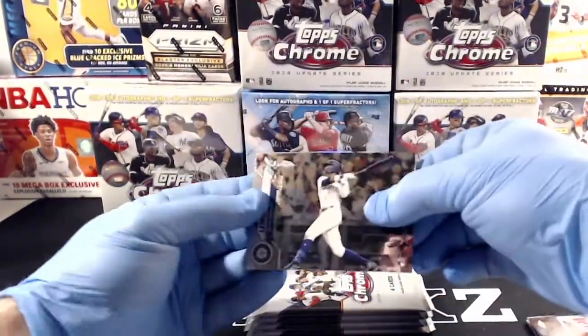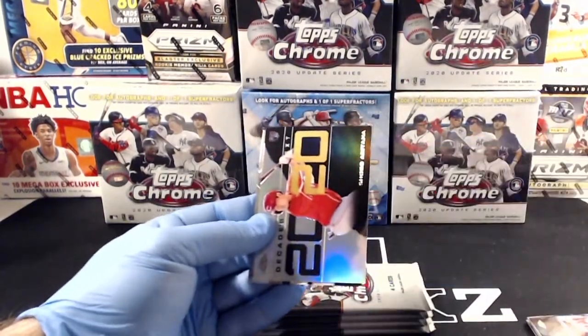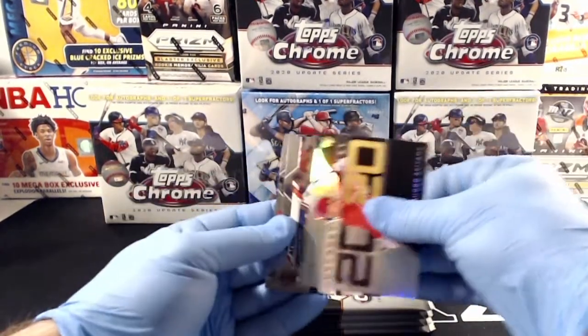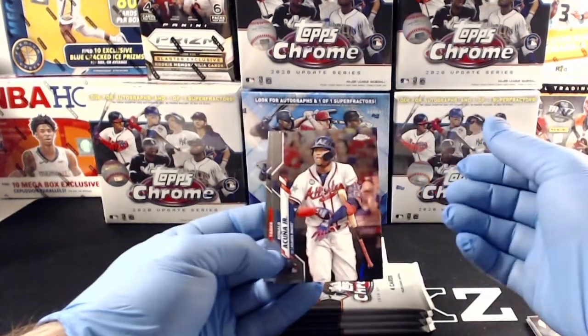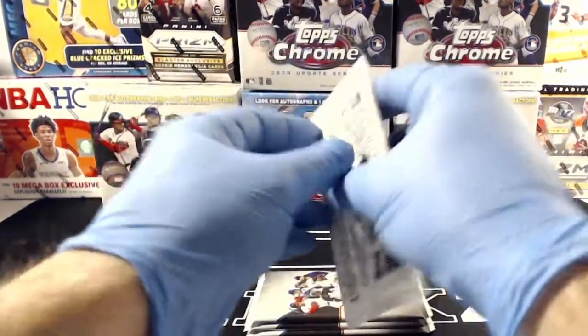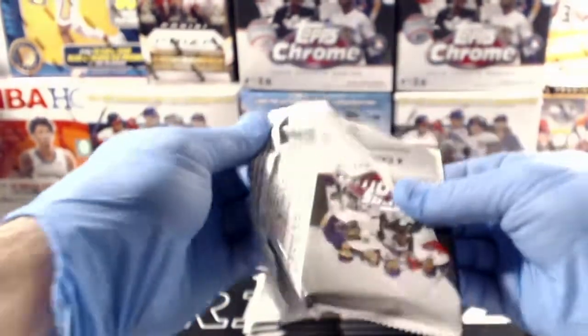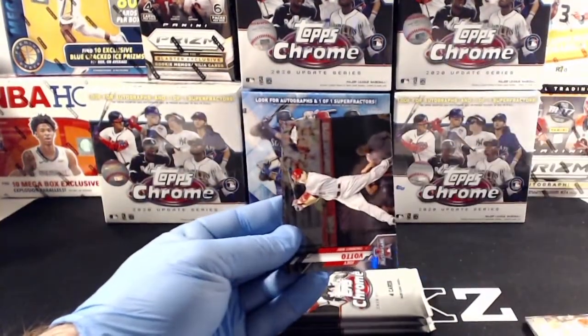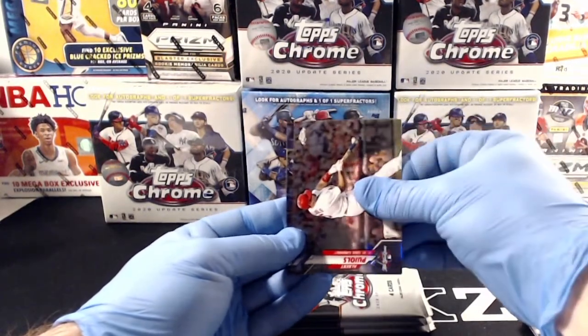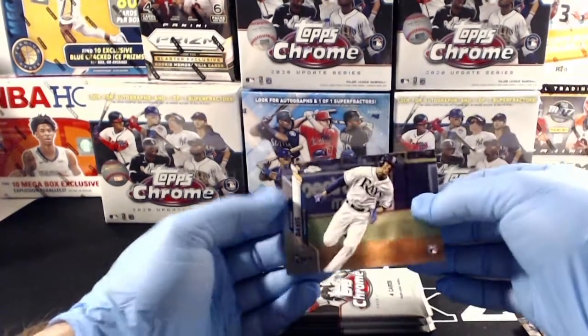Starting off hot with a Kyle Lewis rookie for the Mariners — first Kyle Lewis of the night, hopefully not the last. We've got a Decades Next 2020 insert, Shogo Akiyama for the Reds, Ronald Acuna Jr. for the Braves, Yadier Molina, a nice Mike Trout for the Angels, Joey Votto, Albert Pujols going to the Cardinals, and Johnny Davis rookie for the Rays.